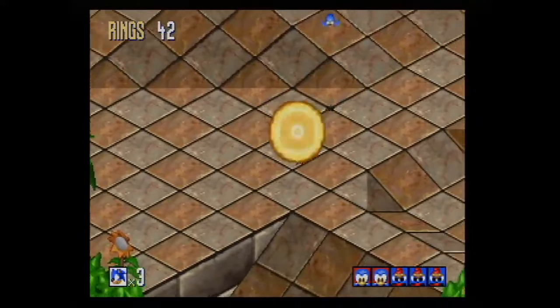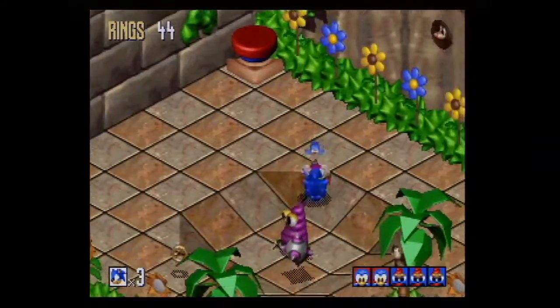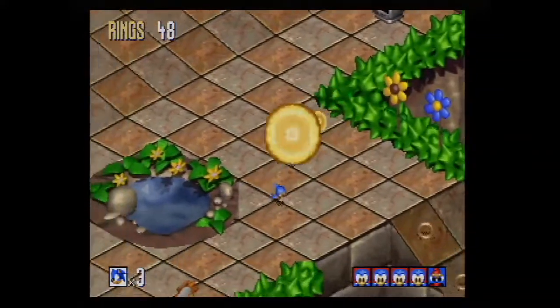There's a lot of mushrooms. Mushrooms were not in the Sega Genesis version, which is interesting. A lot of the flowers are moving too, and there's monkeys crawling up and down the palm trees. That's all added in - that wasn't in the Sega Genesis version.